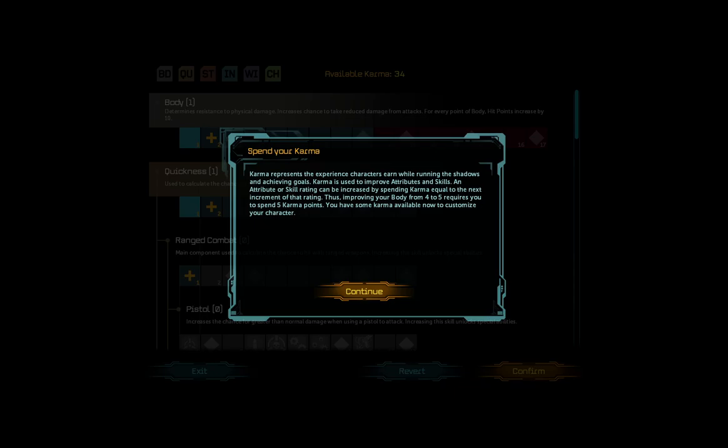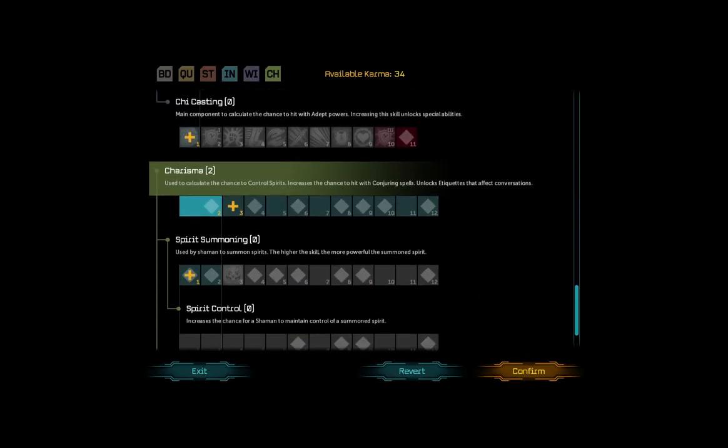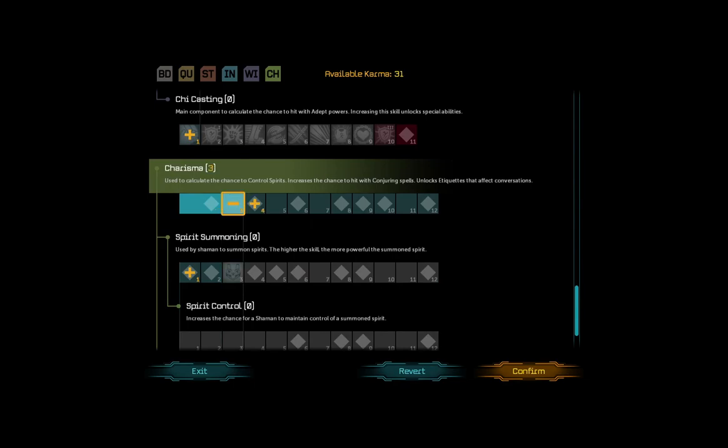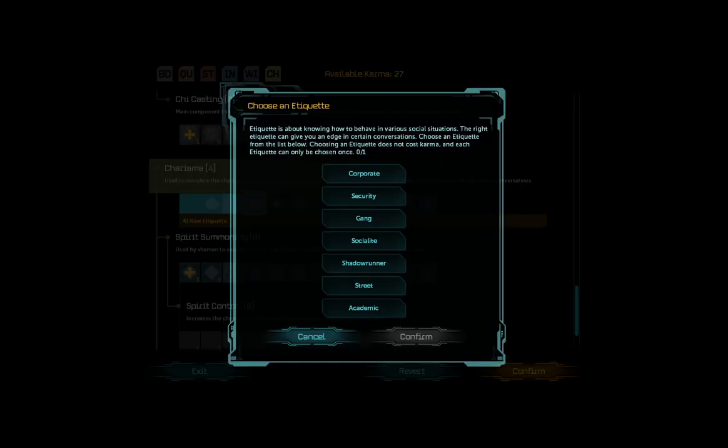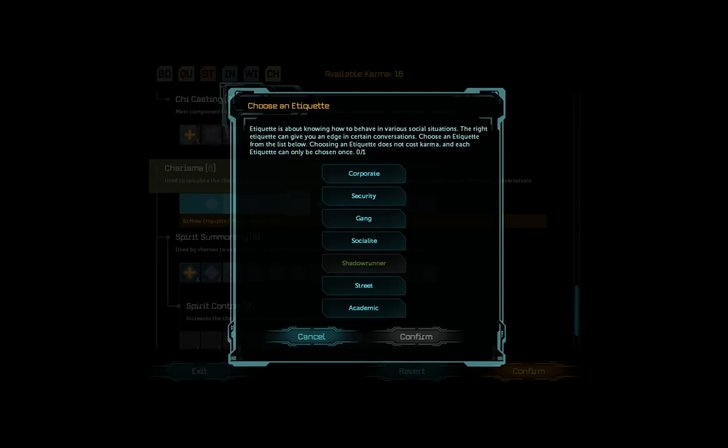An attribute or skill rating can be increased by spending karma equal to the next increment of that rating. Thus improving your Body from four to five requires you to spend five karma points. You have some karma available now to customize your character. I found the charisma — let's go as much as we can. Etiquette — let's go with Shadowrunner, full.